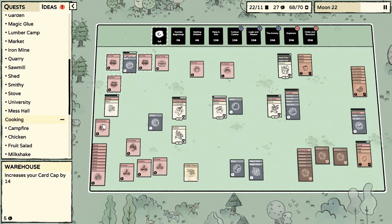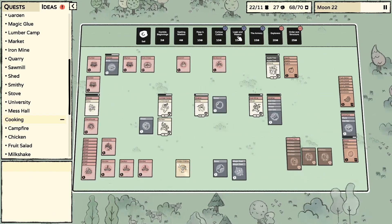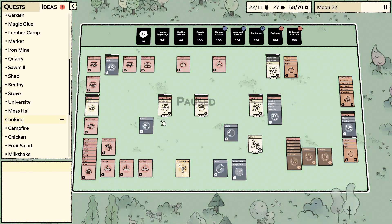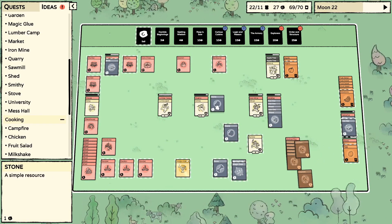We got our first warehouse — it put us right over the top. Now let's get like 10 more of those. I want my game board to be a lot bigger. We just need another iron bar and we'll be on our way.